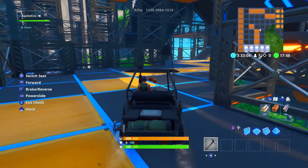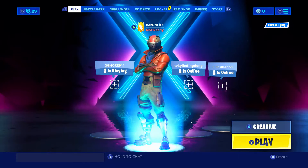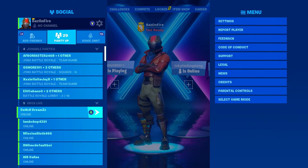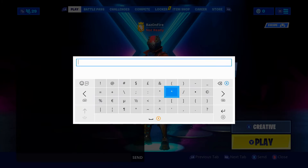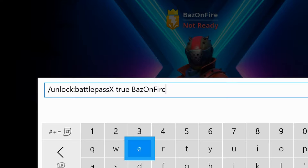If you wanna get this Battle Pass for free, there's not many steps - you don't have to do much at all. All you have to do is exactly what I do here. To start off, the first thing you want to do on your way to get this whole Season 10 Battle Pass for free is to go and hold the two square button on Xbox. I'm not sure what it is on PlayStation or PC, but go into the chat menu - that's the first step. You have to type in exactly what I type in here. You're gonna wanna do the forward slash unlock colon battle pass and then X for Season 10, and then space and then true. That basically means that you unlock the Season 10 Battle Pass and you're turning it to true, so that means you unlock it.